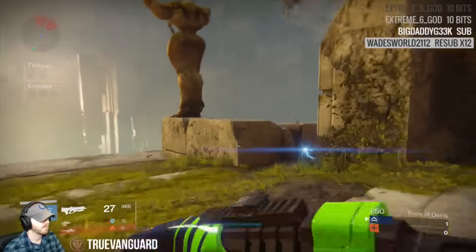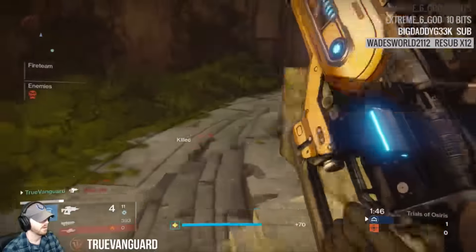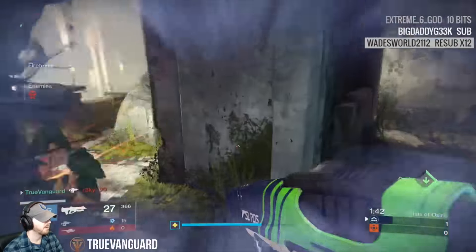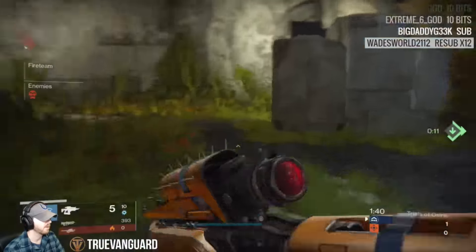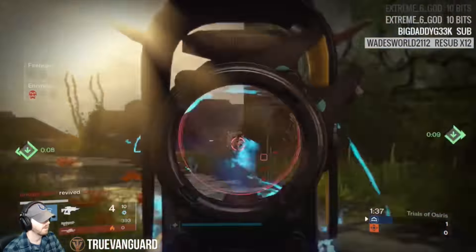Honestly, sidearms aren't really anti-meta — they're low-key very strong options. Feel free to use your sidearms. Look for things like Rangefinder. My sidearm has Rangefinder, Army of One to help cool down abilities, and High Caliber Rounds — because they shoot really fast, High Caliber Rounds are actually pretty effective.